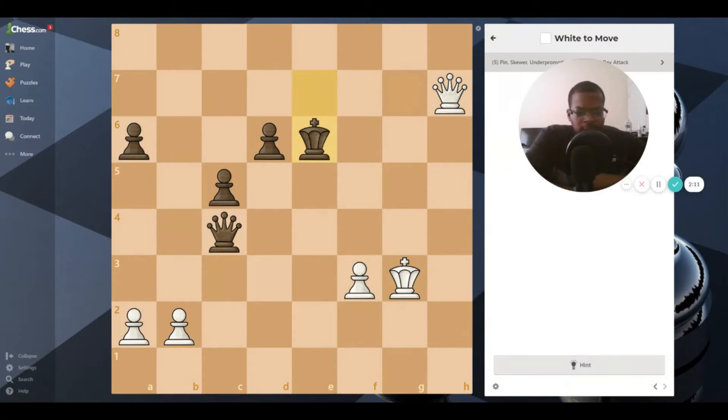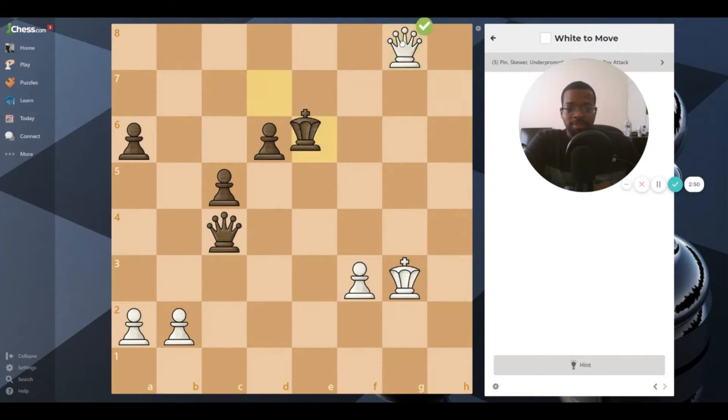So the king moved out of check. Now I see a beautiful skewer. A skewer is when you have the king and a very valuable piece lined up - it can be horizontally, vertically, or diagonally. What you do with the skewer is check the king so you can get the king out the way to take the piece behind it. By moving my queen here, I'm checking the king but my goal is to get this queen right here.